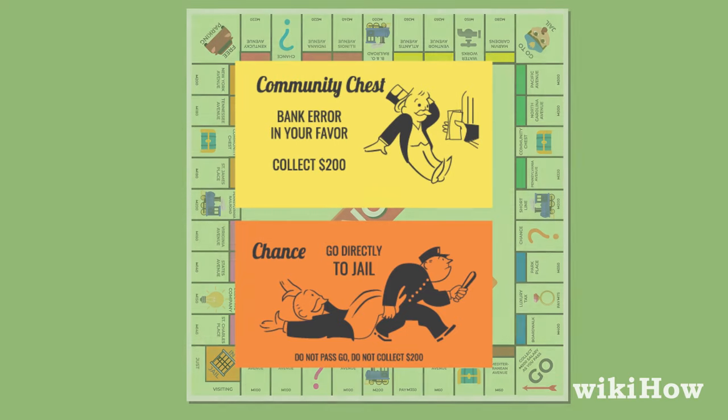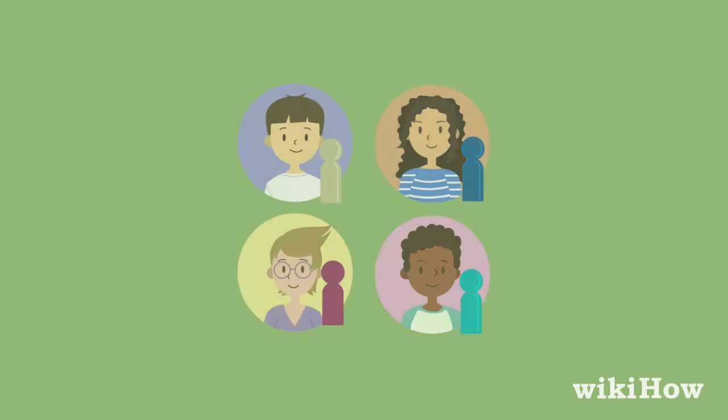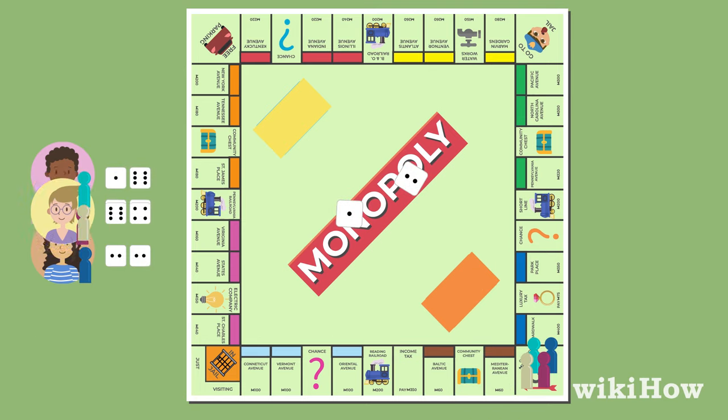Place the chance and community chest cards face down on their spots in the middle of the board. Then each player selects a token and places it on the go space. Each player rolls a pair of dice, and the player with the highest roll goes first.